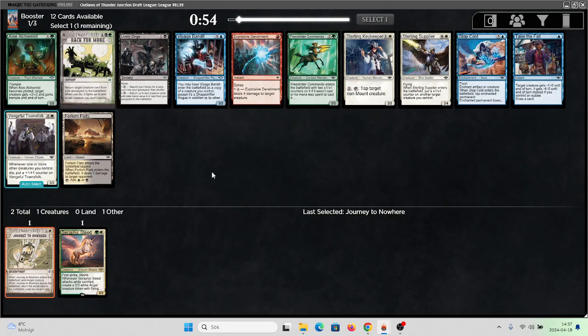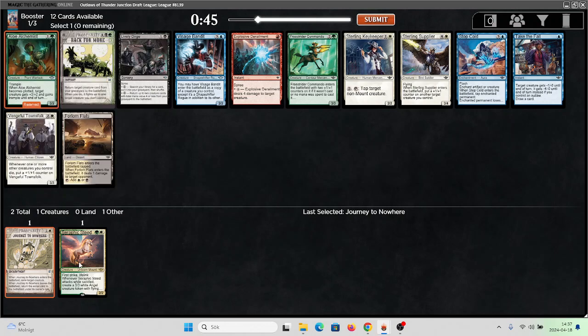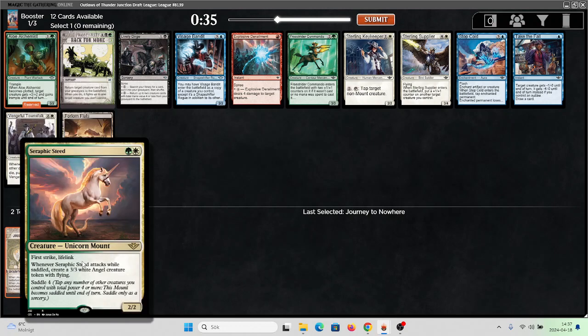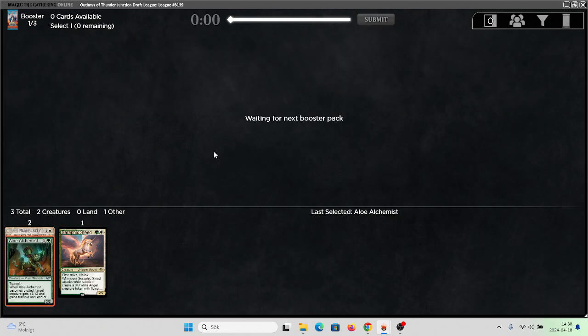Now we got an Allo Alchemist — 2-mana 3/3 with trample, that's good. But you can also plot it for wandering green and give something +3/+2. It works very well with the steed because it makes it more likely for you to survive. You can play this and it's 3 power out of 4 to saddle the steed. I think that works out. Very good.